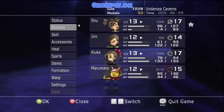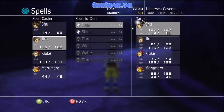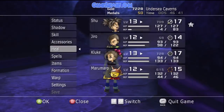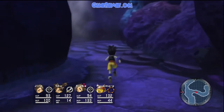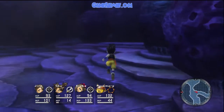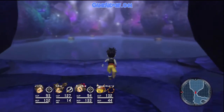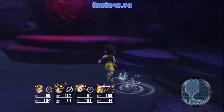Alright, so fire attack should be a lot stronger now. Actually, while I'm at it I might as well heal my dudes. Spells — zero heal, Shu, Jiro, Maru Maru. You know, I'm actually having a good time with this game. Oh my, this is a big room. Cutscene!